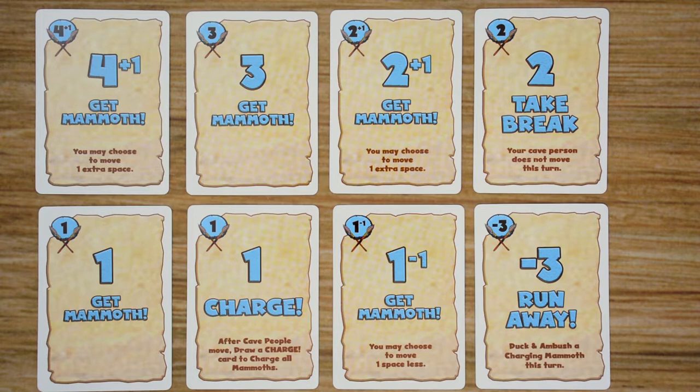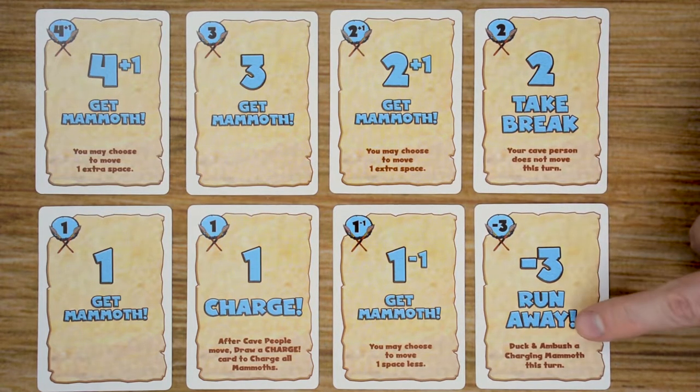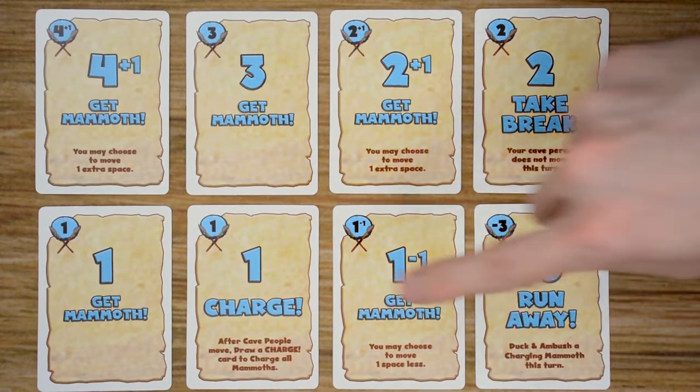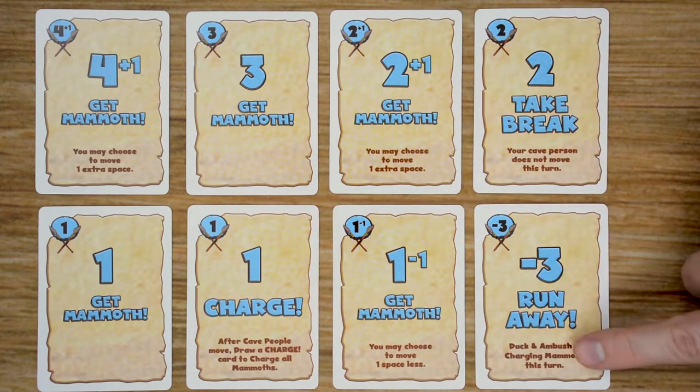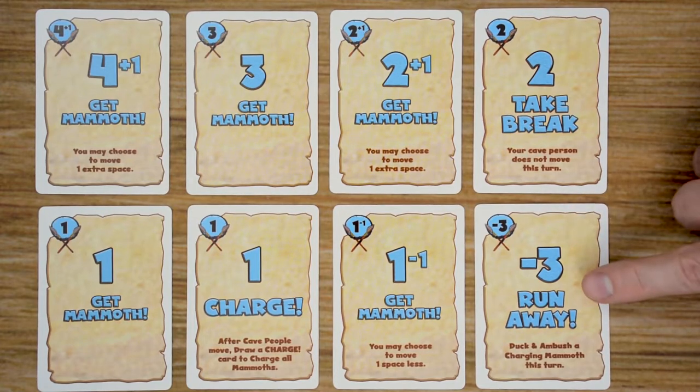If the mammoth comes in contact with any cave people, they are going to be trampled and removed from their boards. Finally, we have the Runaway card — this is a duck and ambush a charging mammoth this turn. So if this is played and somebody else plays a charge card, if the mammoth reaches a player that played Runaway, then they will instead kill the mammoth and not be eliminated, and they will receive a meat token.